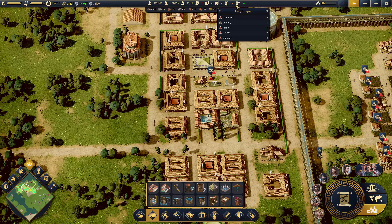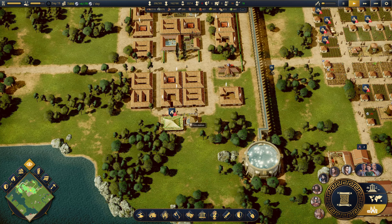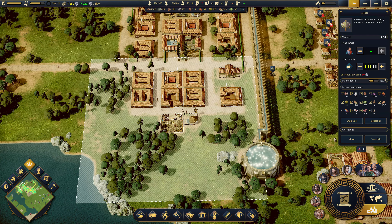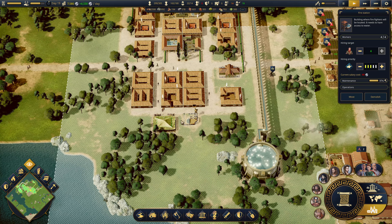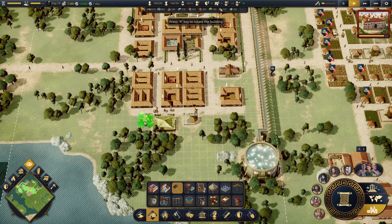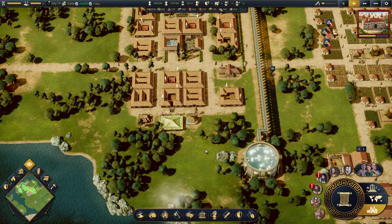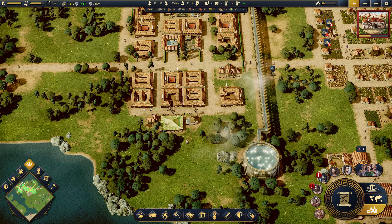Military recruits - cavalry and explorers. I haven't done really anything with my explorer today but I will. Get the firefighters in there. I want a road out there and I want a road out there. Now I can move this. Leave a space there for a guard tower. Then just get the engineering post over that side.